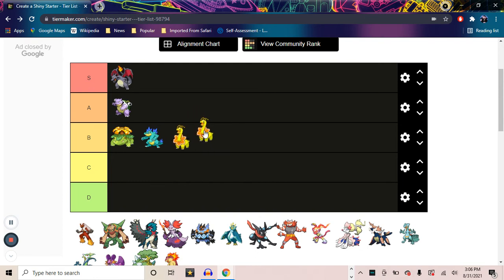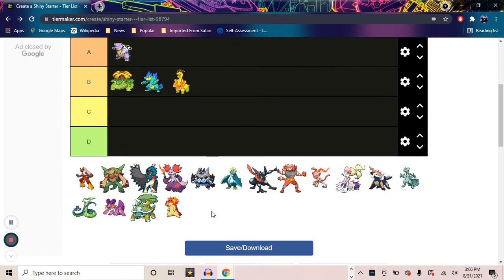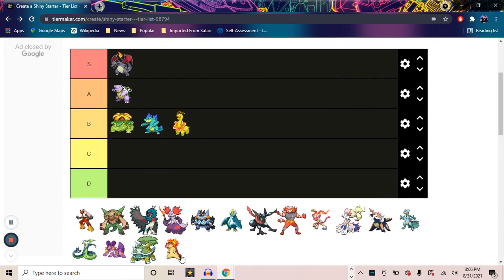I'm putting Meganium in B tier — it's tough, but it'll go in B. With that, we are on Typhlosion, which is actually my favorite starter of all time. It's kind of unfortunate, because I don't love the shiny. It's just not that much of a change — the dark blue on its back turns purplish, and I love purple, but yeah, it's going in B tier. This list might have way too many in B tier by the end of it. That'll also do it for Gen 2, so we should move on to Gen 3.